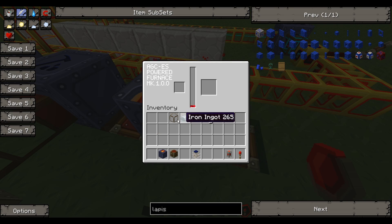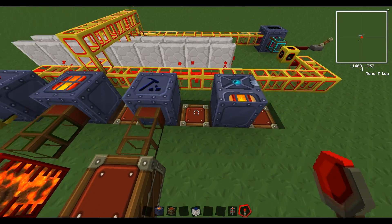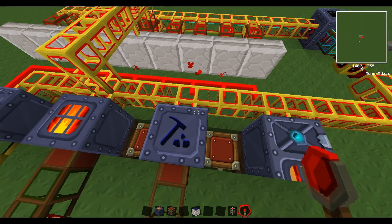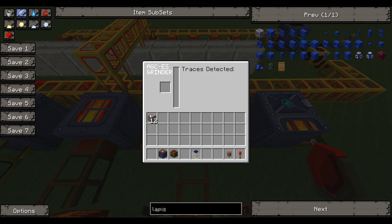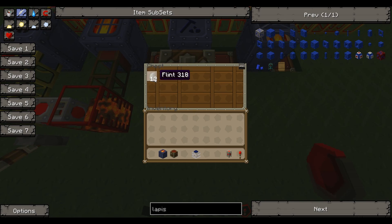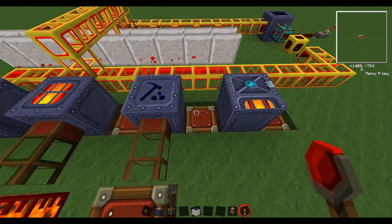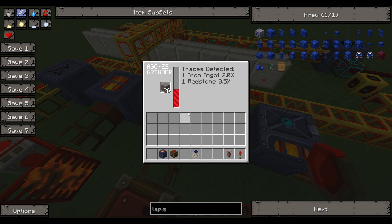Next machine is the grinder — a really cool machine. Basically it grinds things down into other things. It has a bunch of recipes. If I put some gravel in, it says one flint at 100%, and watch — flint pops into the chest. If I put some stone in, it shows one iron ingot at 20%, one redstone at 2%, and one redstone at 0.5% — those are the percent chances to grind plain stone into iron and redstone.